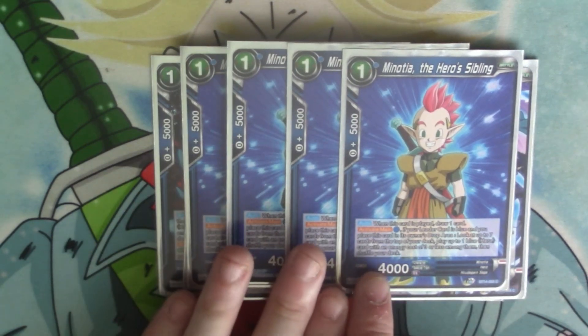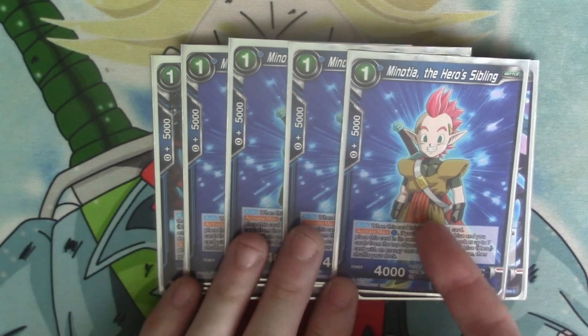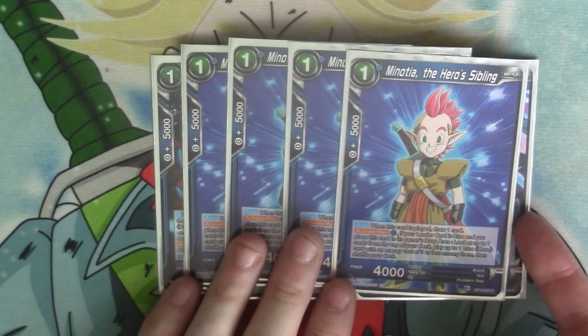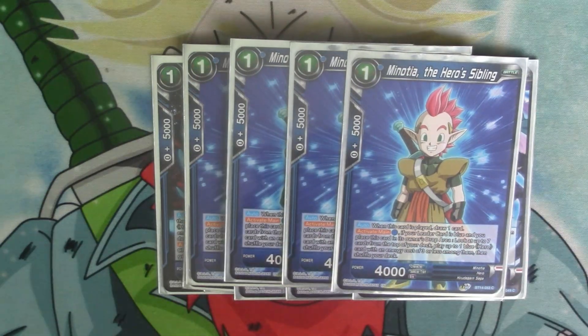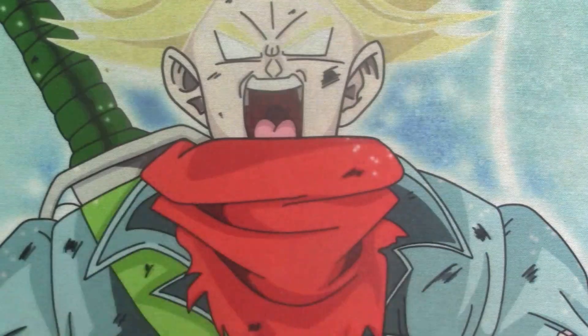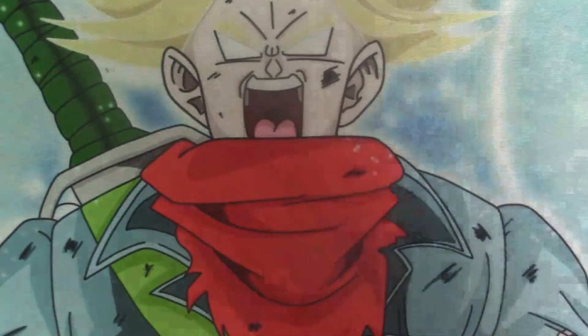And then we got a BT-14 Minosha. When he's played, you get to draw a card. Activate main: if your leader card is blue and you place this card into its own drop, you look at the top seven cards of your deck, play up to one blue hero with cost three or less among them, and then shuffle your deck. So it's just a nice way of getting cards out.